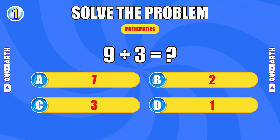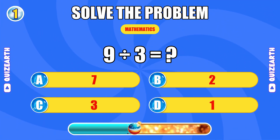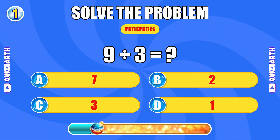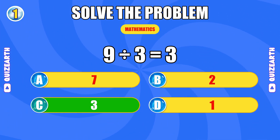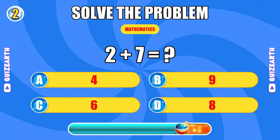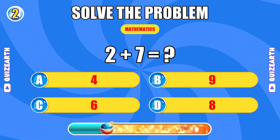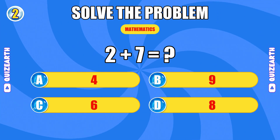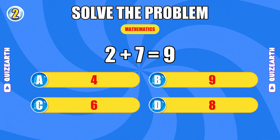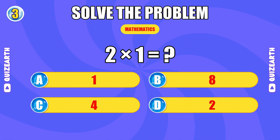What's nine divided by three? Perfect, the answer is three. What do you get when you add two and seven? Brilliant start, the answer is nine. How much is two times one?